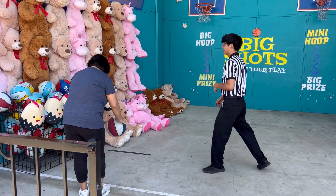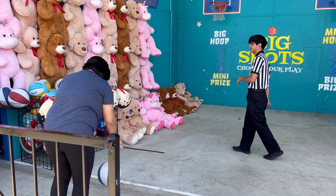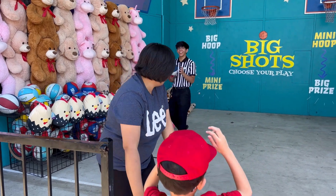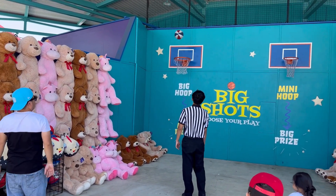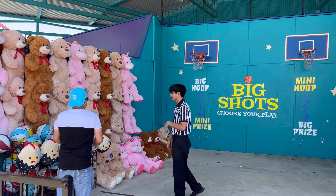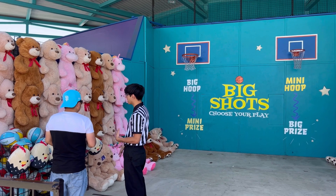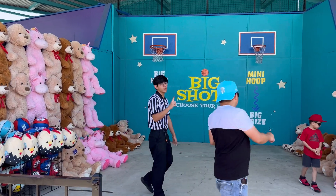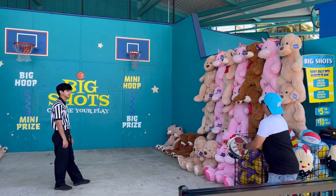I told the guy if I can go to the black line — kasi babae naman ako — pero sabi niya, no. Wala akong nashoot kahit isa. My goodness. Bumawi ka, hubby! Ayun, nakashoot ka din! So he is explaining that he can shoot the other two in the mini hoop to get a big prize, since he has already got a prize in the big hoop. Pero ang liit talaga ng ring — parang ayaw talaga nilang magbigay ng prize.